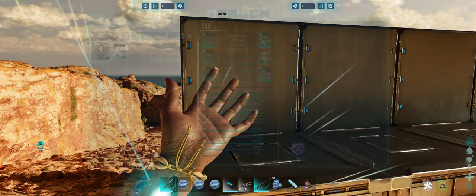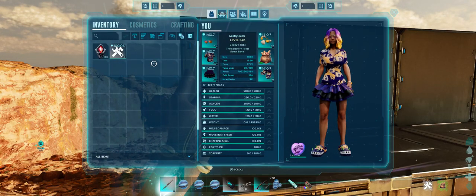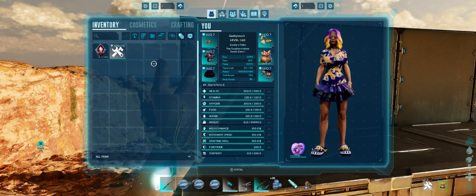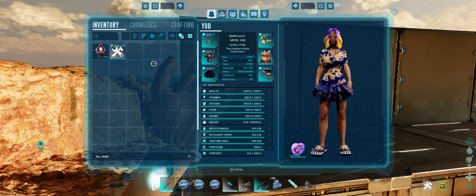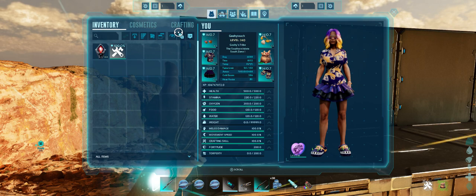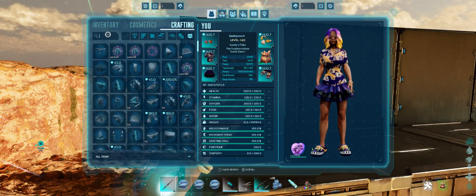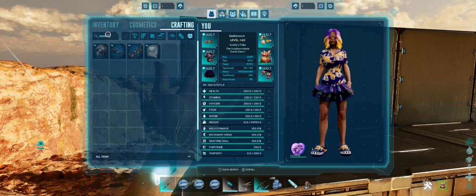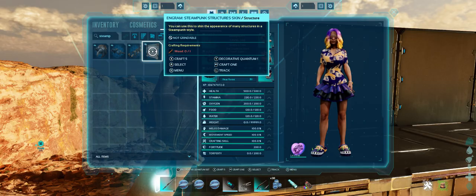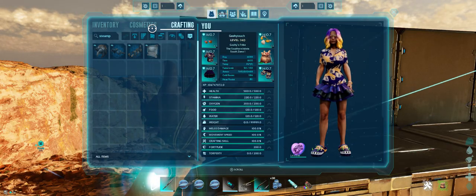Using the skins is actually pretty simple once you get the hang of it. I'm going to start by going into my inventory. The way we get to our skins is a little different depending on if it's a Wildcard skin or if it is a mod-made skin. I'm going to start with the Wildcard ones — these are actually part of your crafting menu. I'm going to go in and search 'steampunk' and this is the steampunk structure skin.